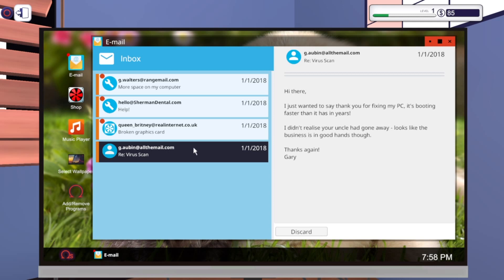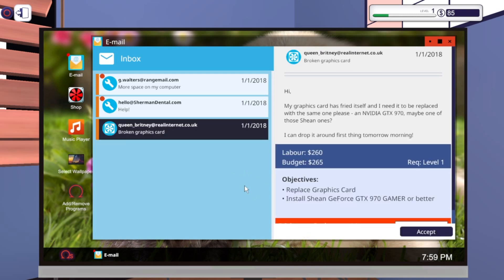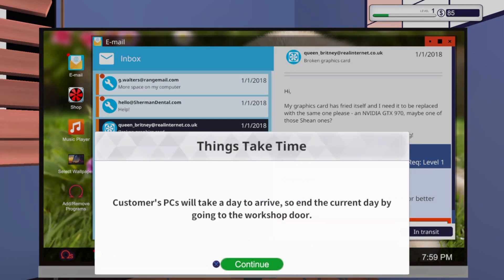First email says: 'Just wanted to say thank you for fixing my computer - it boots faster than it has in years. The business is in good hands.' Let's discard that. Next email: 'My graphics card has fried itself and I need to replace it with the same one - an Nvidia GTX 970. I can drop it around first thing tomorrow morning.' So he wants an Nvidia GTX 970 or better, and his budget is $265. Right now I only have $85 but I'm still going to take it.